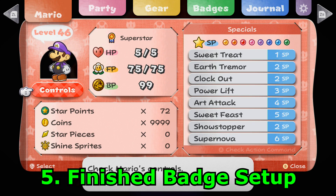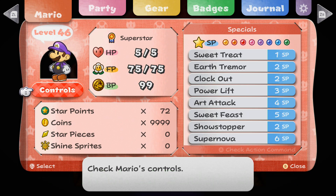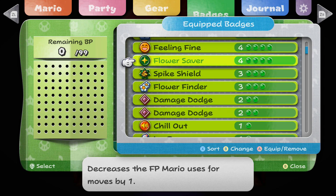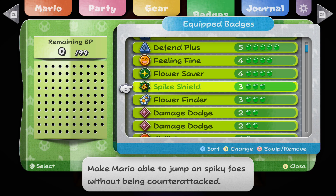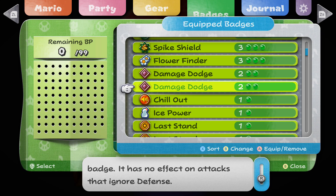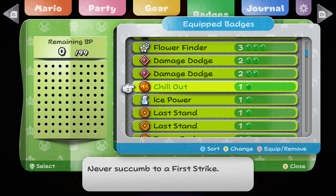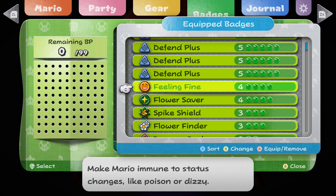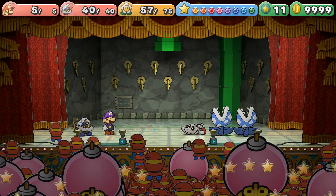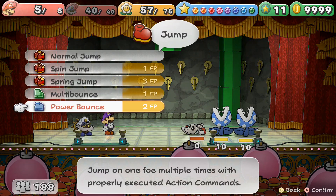My setup is complete. Let me talk through what I've equipped. Flower Finder with Flower Saver makes it very difficult to run out of flower points, allowing you to use Multi-Bounce every turn. Spike Shield and Ice Power allow you to jump on pretty much any enemy. Defend Plus, Damage Dodge, and Last Stand are useful if you mess up an action command and take damage. Chill Out prevents enemy first strikes, and Feeling Fine prevents enemy status effects — without it, if an enemy hits you with a nasty status effect you can get into all sorts of problems, as I demonstrated when I had to escape after failing an action command.